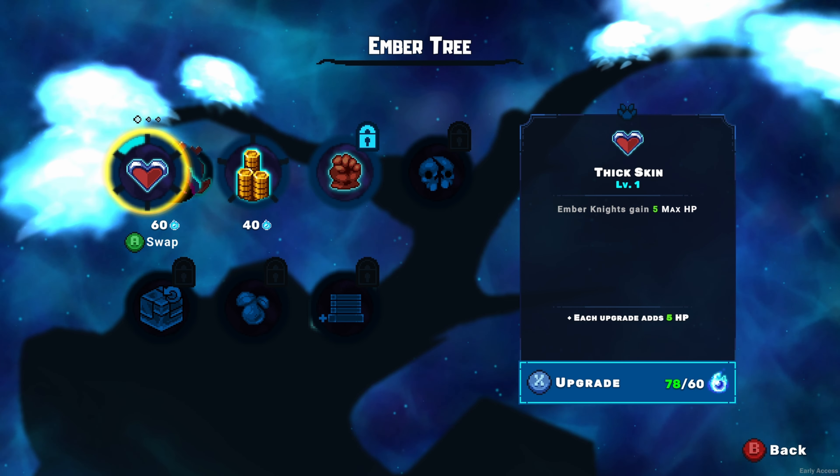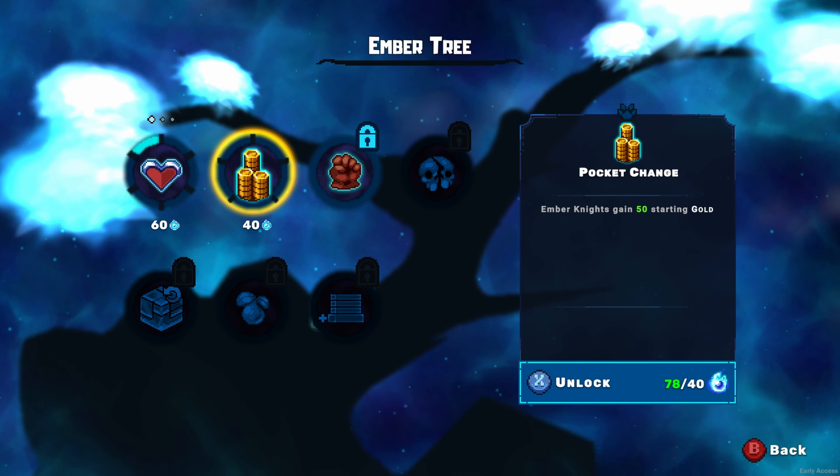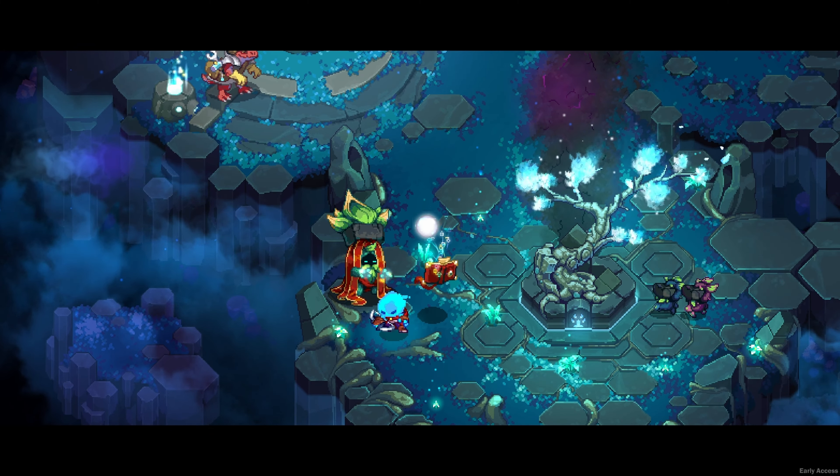The amber tree can grant you max HP, gold, damage, revive tokens, and much more. And by slaying a certain amount of enemies, new skills and relics become available.